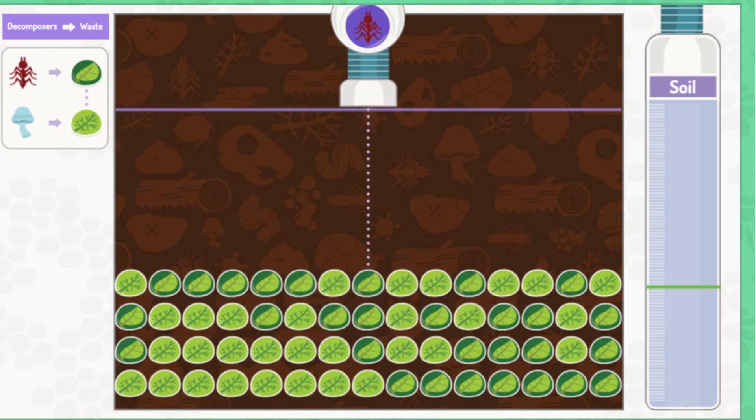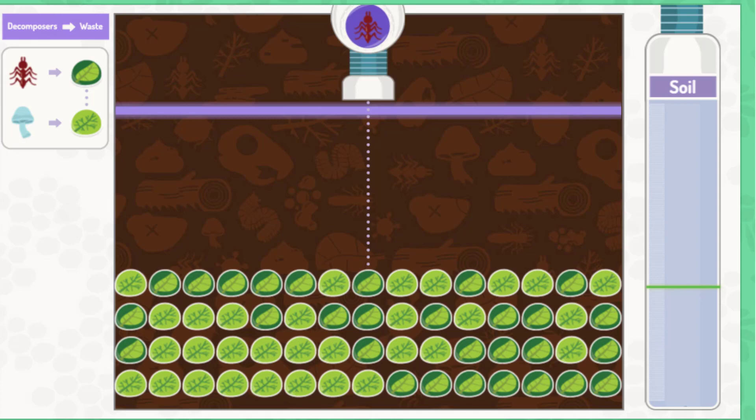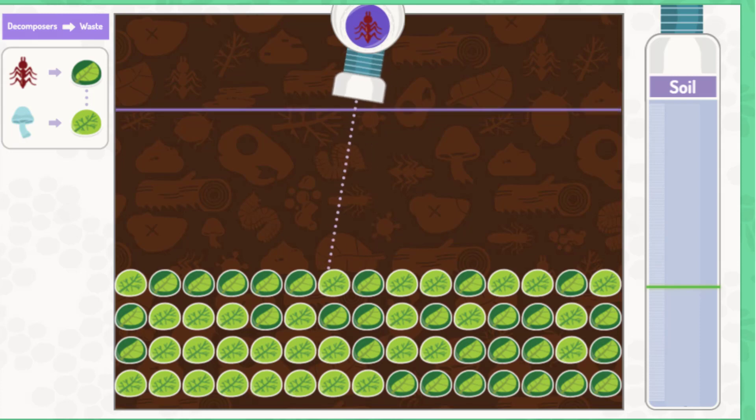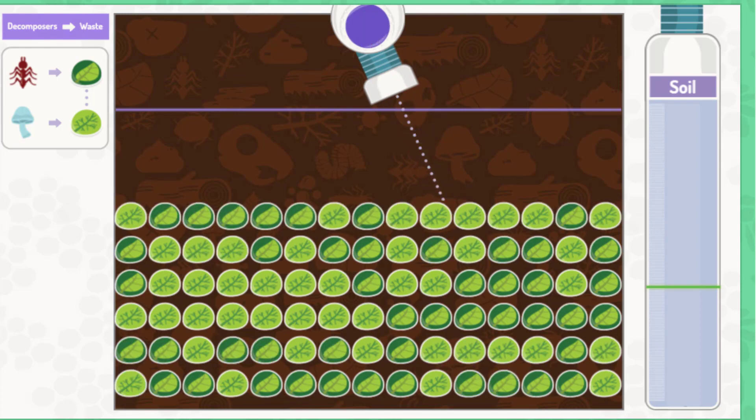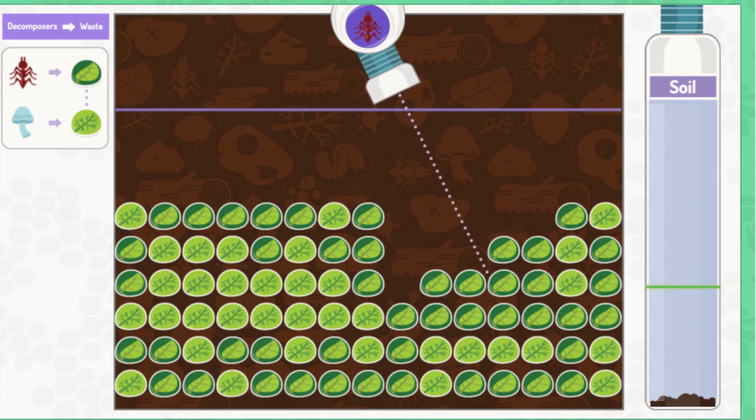Aim your cannon and click to launch the decomposer. Build up enough soil to reach the goal. Don't let the waste build up to the line or you'll have to start over.